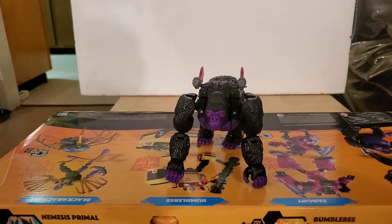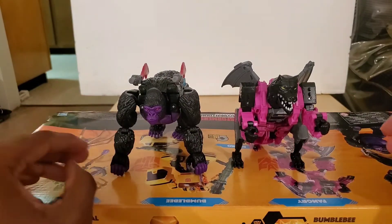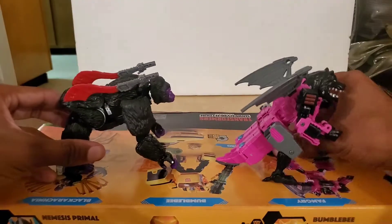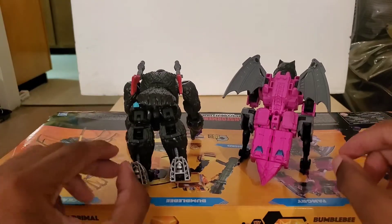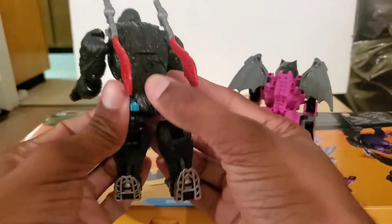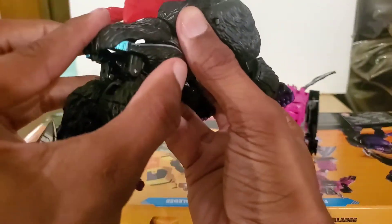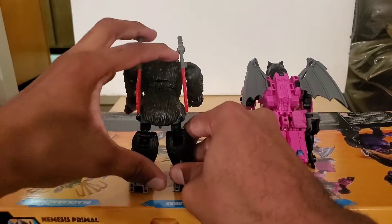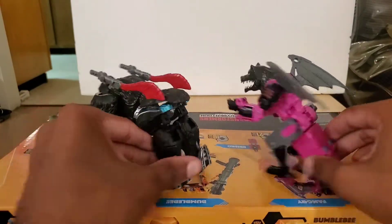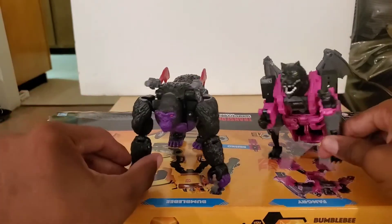Let me bring in a comparison — I only have the one right now. We're going to bring in Fangry, to give you a slight comparison. That's what it looks like from the side and from the back. These cyan-looking pieces are supposed to plug into the chest — this little back panel. Here it is from this side and from the front.